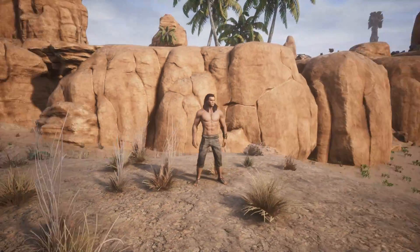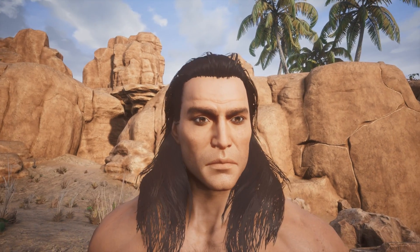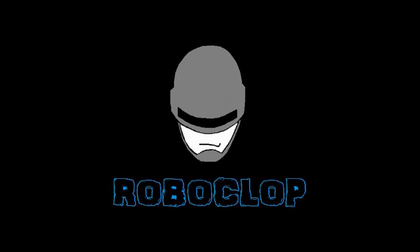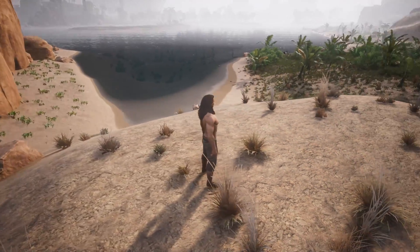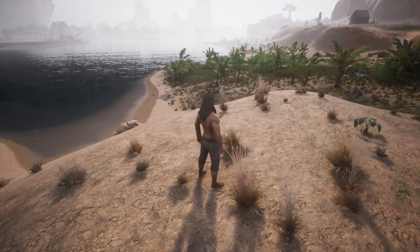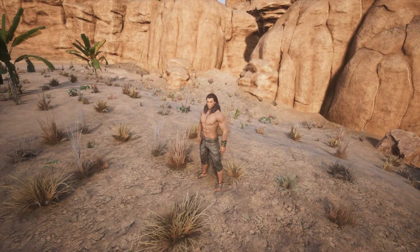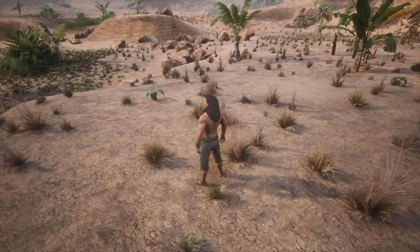Hey guys, welcome back to Conan Exiles and I have some exciting news. The Klopp Avengers has finally been formed! My dreams have come into fruition. The first Klopp Avenger joined and his name is Haven Eye — his real name is Haven, but instead of Hawkeye, his name is now Haven Eye. He's actually helped me out quite a bit and given me some stuff, which I appreciate, though not necessary to join the team.